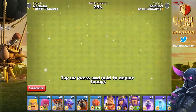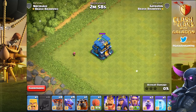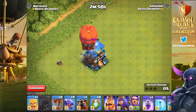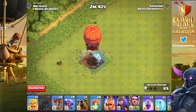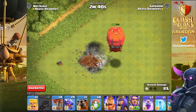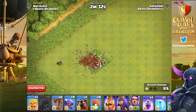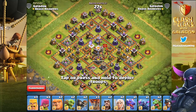Moving on to a maxed-out Town Hall 12 level 5 Giga Tesla — we want to do as little damage as possible to see a true one-on-one confrontation. The Stone Slammer goes after the Giga Tesla: second blow, third blow, not quite enough, but the fourth and final rock takes it out. The Giga bomb leaves the Stone Slammer at over half health on its way to wreak havoc on other defenses — truly a powerful new siege machine.